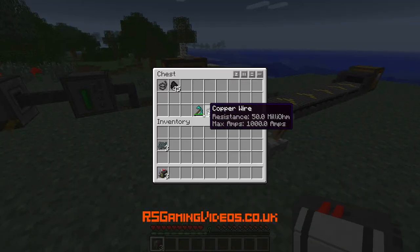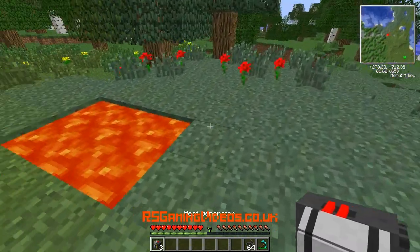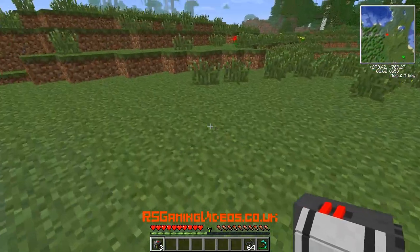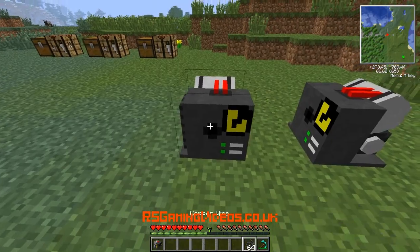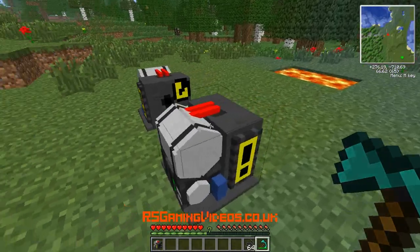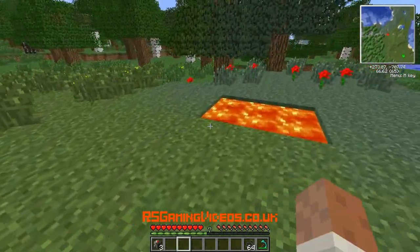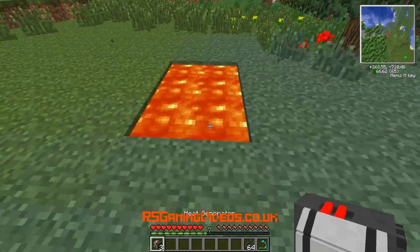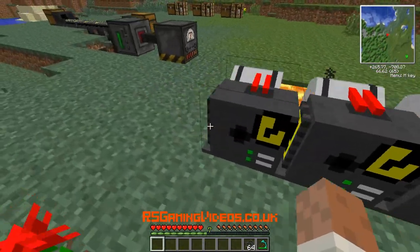I'm just going to quickly grab some of this other stuff from this chest. When I set these up I'll show you first of all what they look like. When you place them they're placed facing away from you, which is a good thing to know - otherwise if they faced the other way you'd have to be standing in the lava to place them. So let's just pick those up again. Bearing that in mind, I'm going to stand here and put three of them in a row next to this lava.